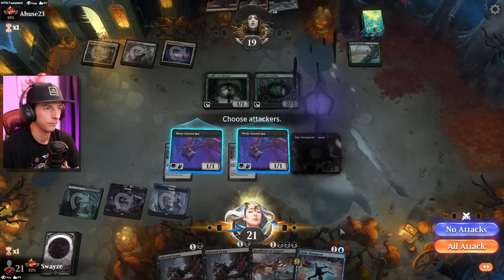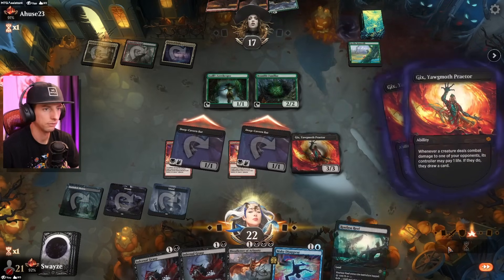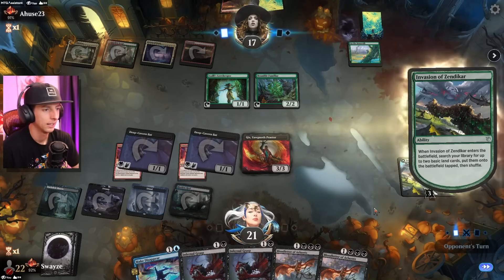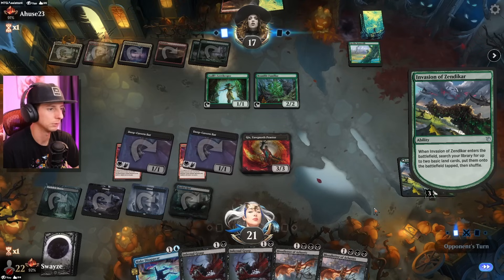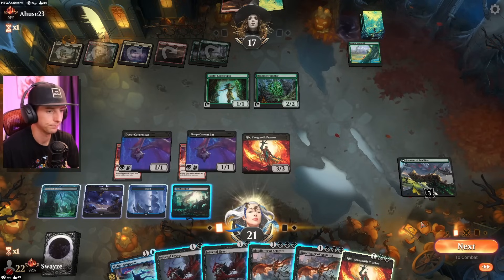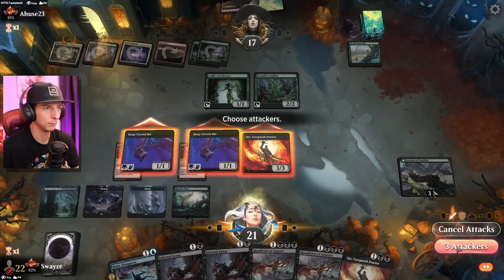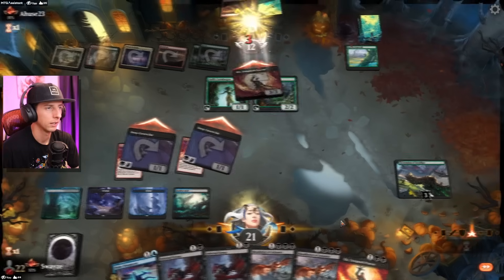All right, here we go. Take two life, draw some cards. We do get a land, and now we probably just tempo them out here. I really don't even know if we want to play the bat — having Make Disappear open for anything big here seems like a pretty decent plan, along with any removal spells. I don't know if I really need to be putting the pressure on anything here. I'm going to swing through with the Gix and maybe we'll get a double block and I'll just take one of them out with the Grasp. Now they take all of it.